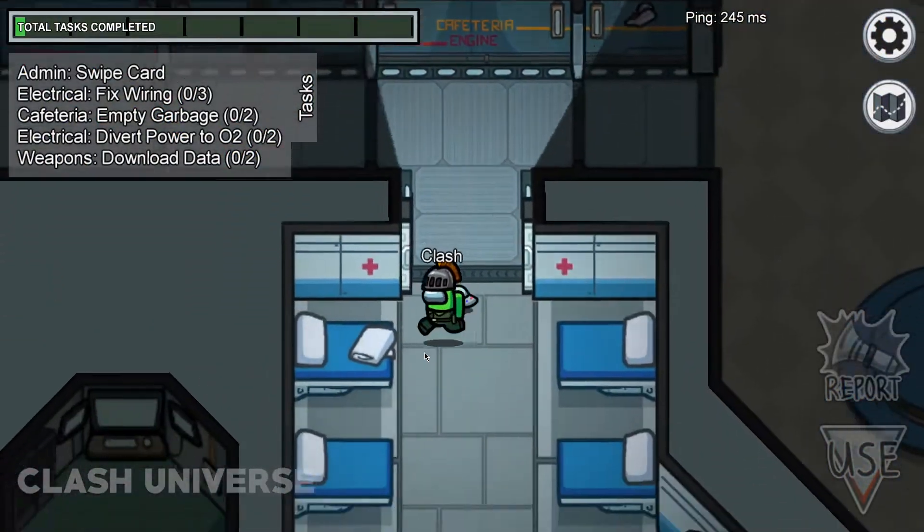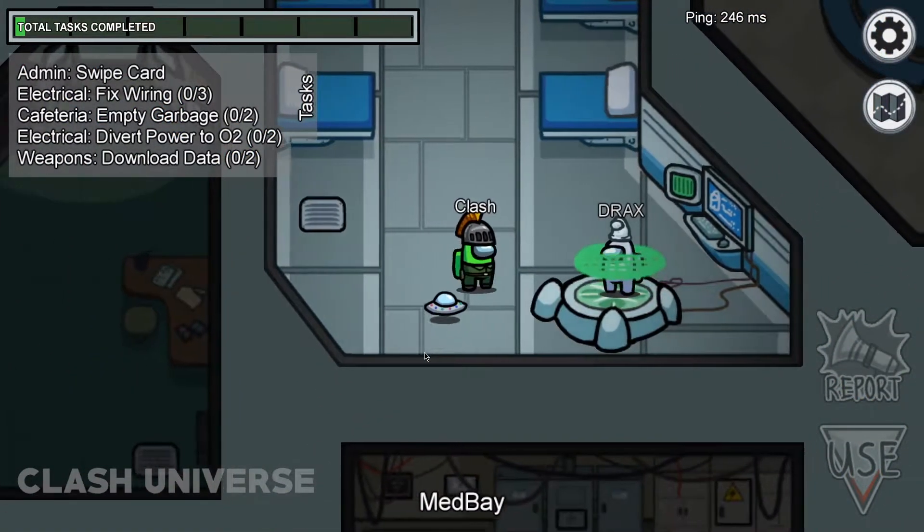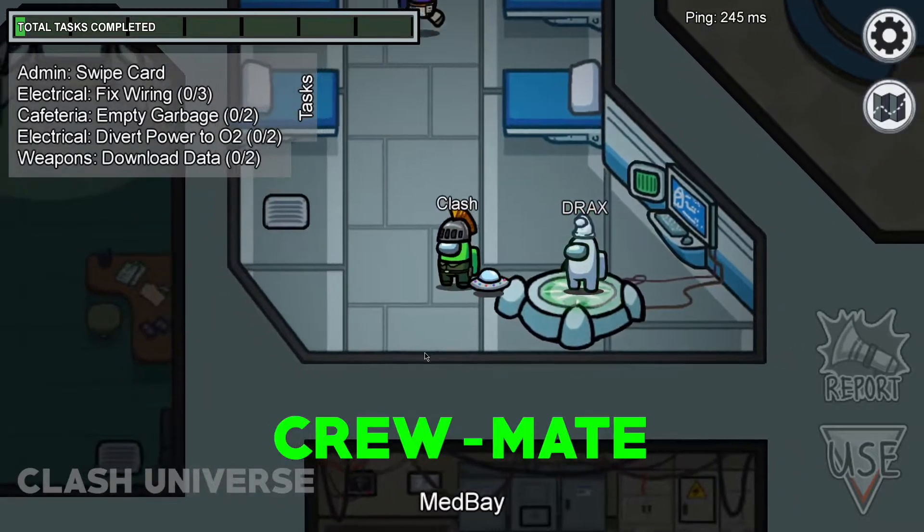Number 2: this task in Medbay has a unique animation, so if you see someone doing it, you can completely trust him as your crewmate.